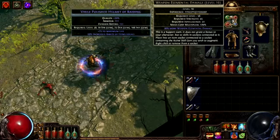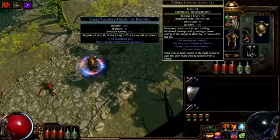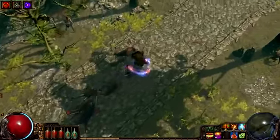Power Siphon is the main damage dealing skill and outright kills monsters that are low on life due to its culling strike property. It causes him to gain a power charge for each monster killed.